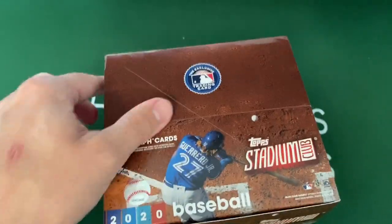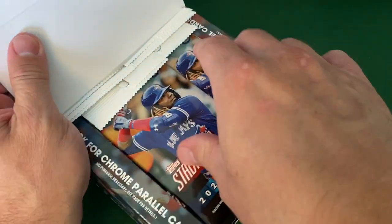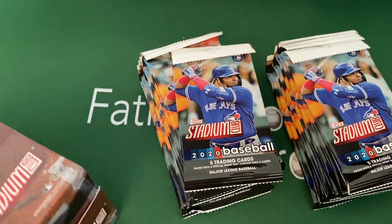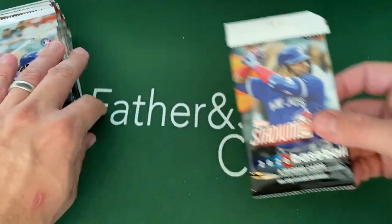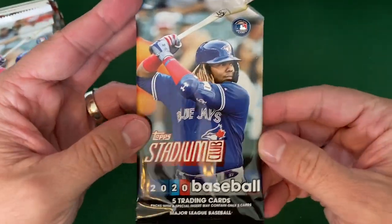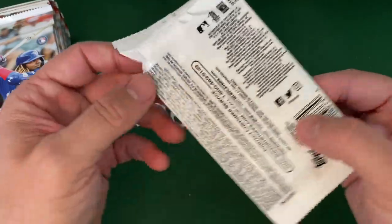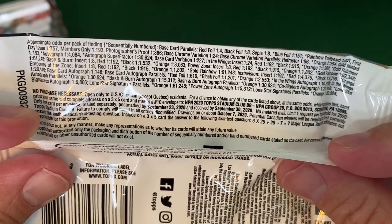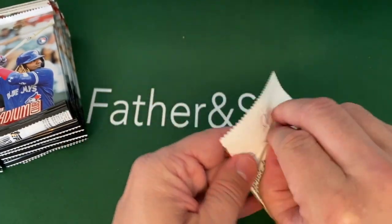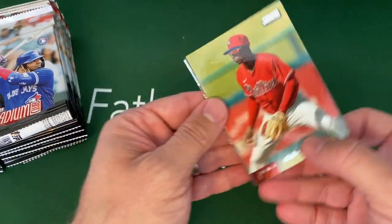I opened up a couple of these before. I did open a box just like this — a 2019 Stadium Club — maybe one on camera and one not on camera. I really like that you get a ton of packs and I did really well in those. There were a couple of chromes, some red parallels and stuff like that. Here are the packs — we got Vladimir Guerrero Jr. on there, the first baseman for the Blue Jays. Here's the back if you want to see that.